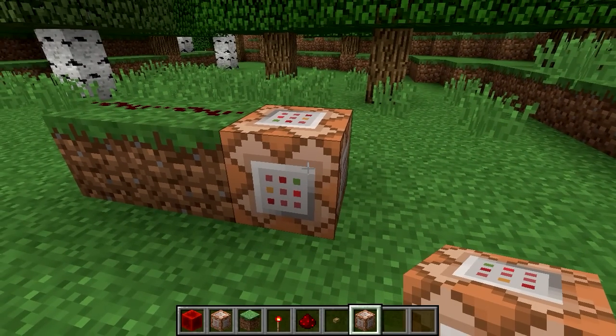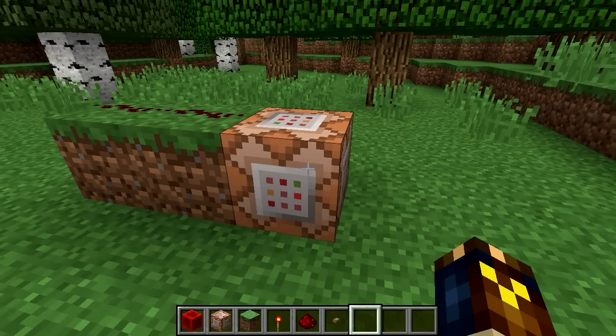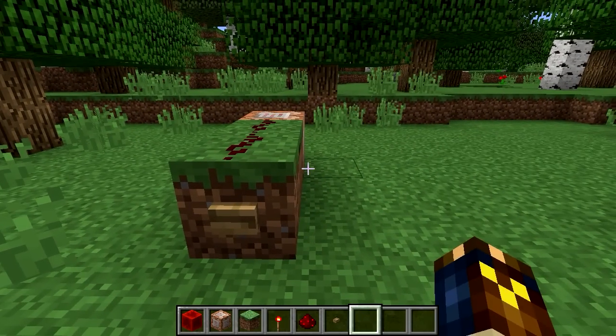We'll get into exactly what NBT means in a future tutorial. So that is a quick first look at command blocks — how to get them and how to run them. This is the very foundation that we will build upon in coming tutorials. Each tutorial in this series will assume that you know the things taught in the previous one, and they will all be numbered in the playlist so you can follow along and start wherever you feel you need to. I hope this was useful. Thank you for watching, and I will see you in the next one.